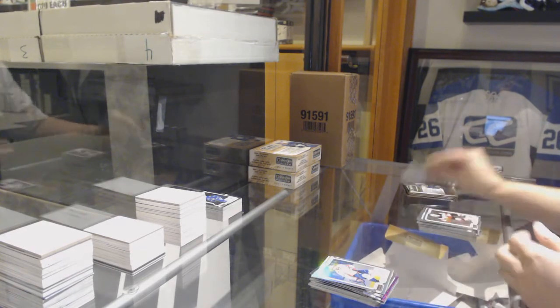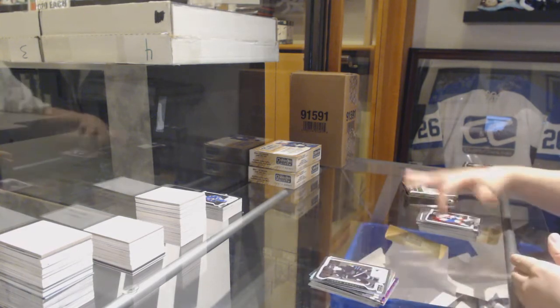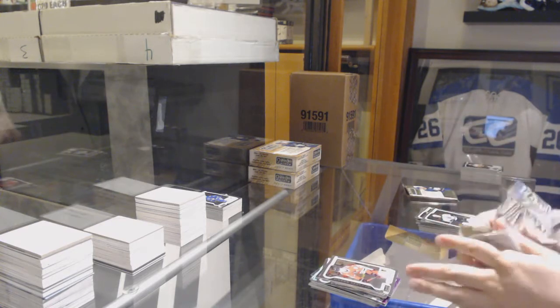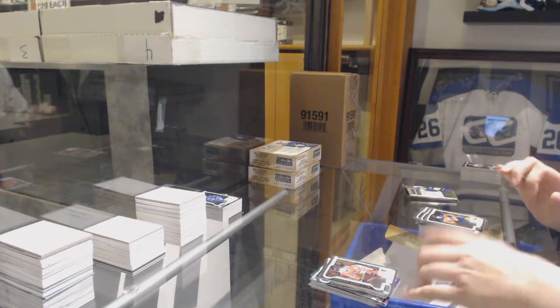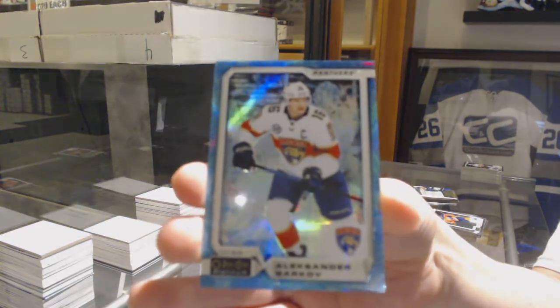Rainbow of Ovechkin for the Capitals. Rainbow Retro Kuznetsov for the Capitals, Rookie of Anthony Sorelli for the Sharks. Retro for the Ducks Rickard Rakell, Rookie of Fournier for the Chicago Blackhawks. We've got an Arctic Freeze numbered to 279 for the Florida Panthers Alexander Barkov.